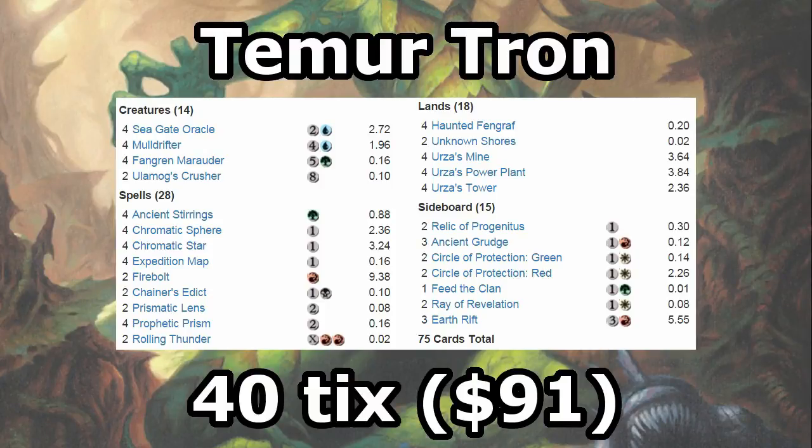Temur Tron is a deck that uses Ancient Stirrings and Expedition Map to assemble Tron with Urza's Mine, Power Plant, and Tower as quickly as possible, and then use all that mana to play an early Fangren Marauder or Ulamog's Crusher, or eventually just Rolling Thunder your opponent out of the game.